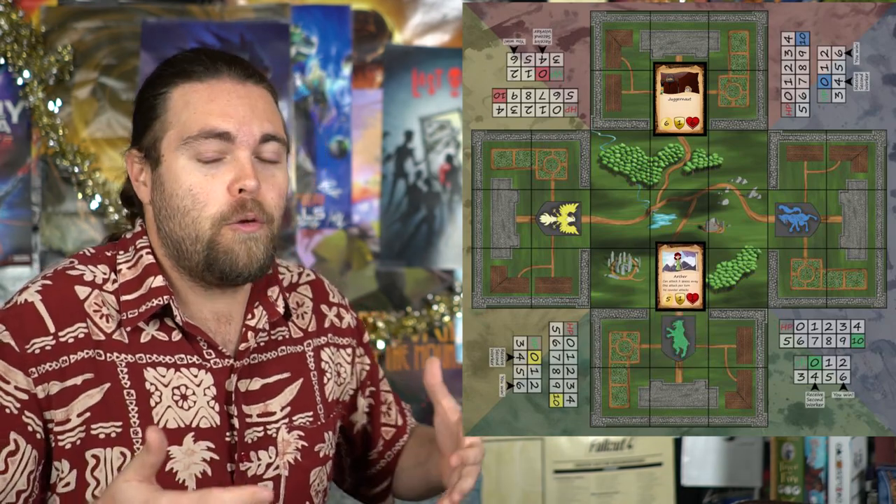In Furtherance you'll build a tableau of workers and resources to buy items, upgrades, better workers, and buildings. Workers perform actions on your turn, allowing you to gather items, buildings, and units to move onto the board. You manipulate those units to fight other players' castles and units, gathering victory points. Reach six victory points first and you win. Hit four victory points and you earn an extra worker, giving you an extra action — just like worker placement games, more actions is always better.